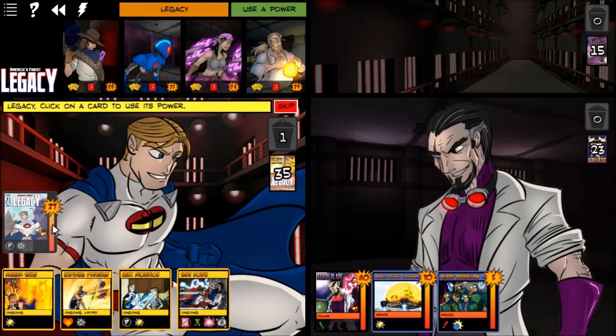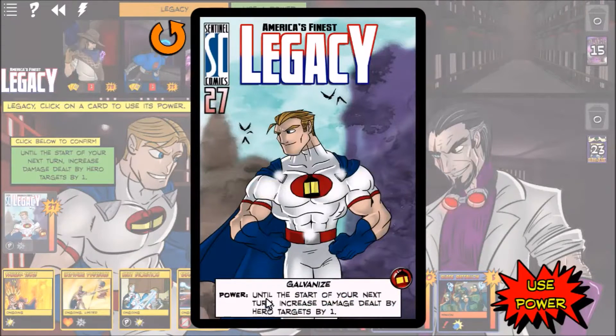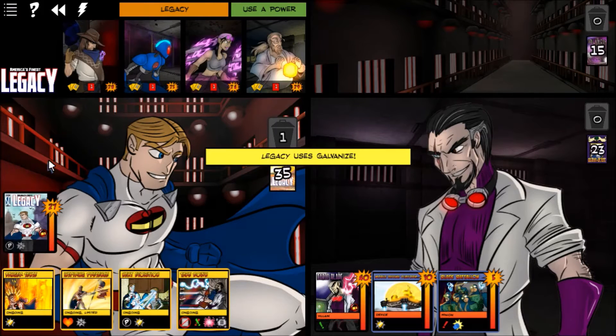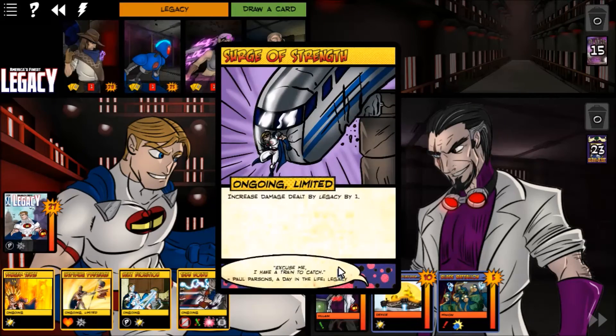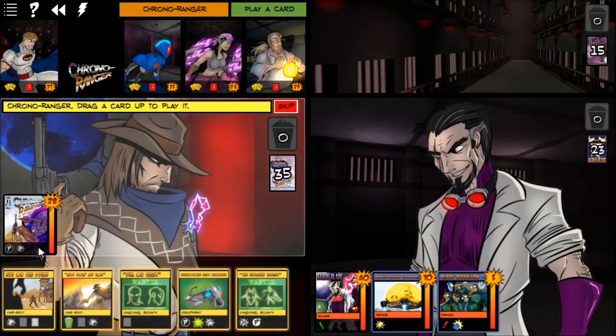Now Legacy can use a power — you play one card per turn and use one power. He's going to use Galvanize: until the start of your next turn, increase damage dealt by hero targets by one. One of the best powers in the game. We go ahead and use Galvanize, so we all do more damage. He draws a card at end of turn — Surge of Strength.